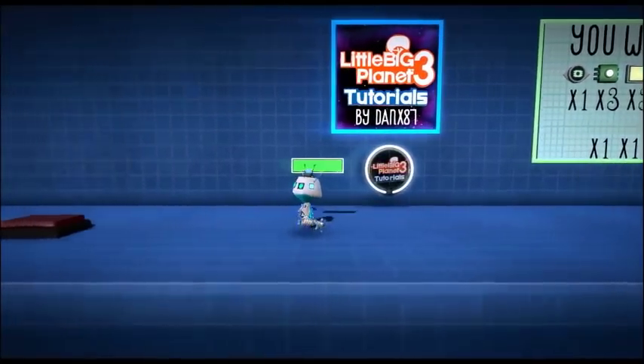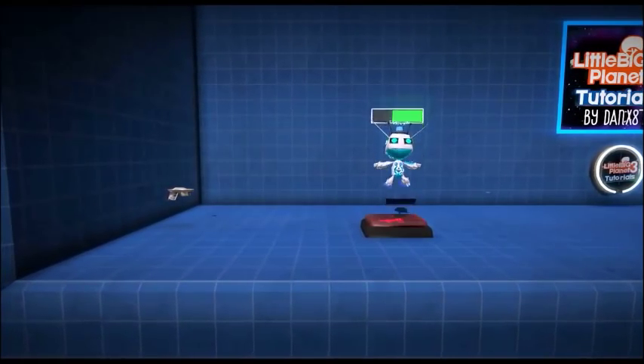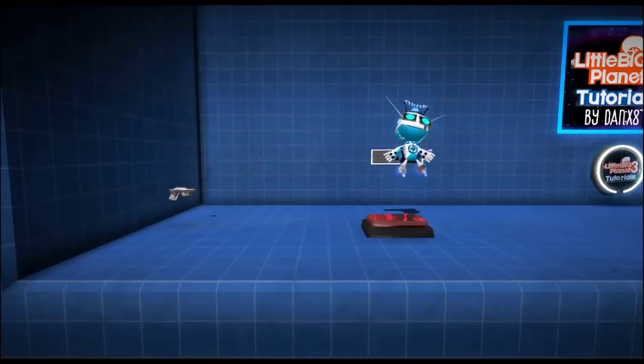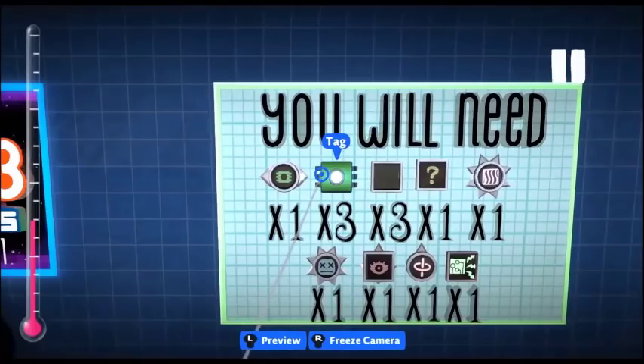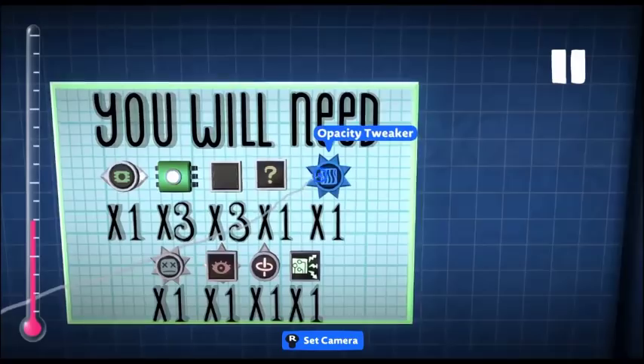As you can see, when he's shot he flashes. During that flashing time you cannot be damaged again, and when he gets down to no health he dies.